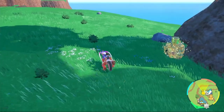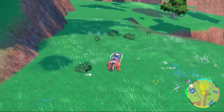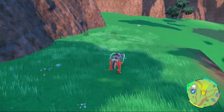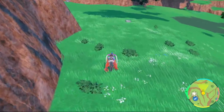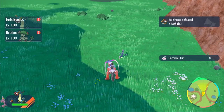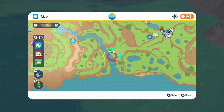Next, fly over to South Province Area 4 watchtower, drop down and look around this location for a Pachirisu. Even with an electric type sandwich up, I always find it a little bit more difficult to find Pachirisu, so you might have to search for a little bit. I would recommend a sandwich. There's one right over there — take that out and that will get your Pachirisu fur.